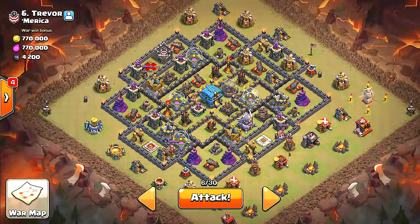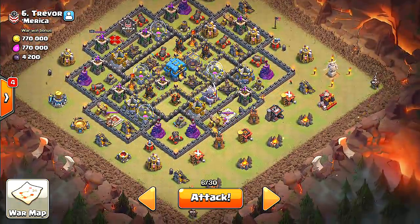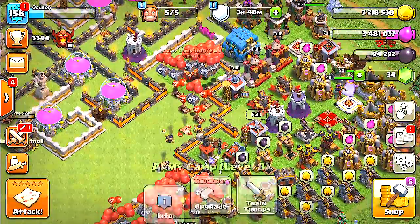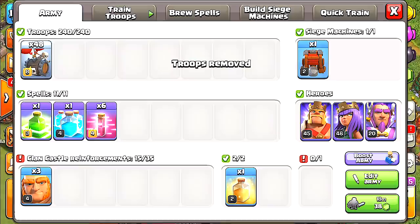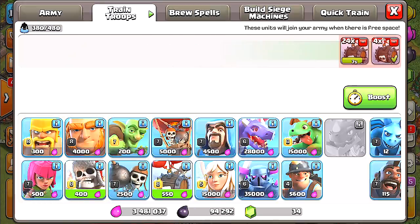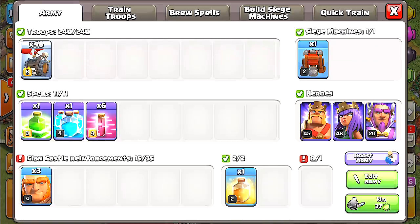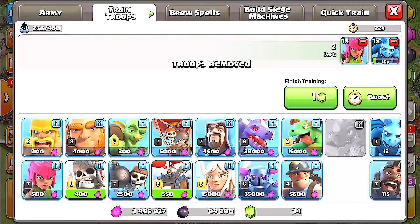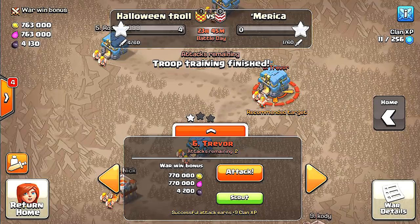We'll go for the left side. I need to get rid of one of these troops so I can do a minion or two and get a two-star. We'll get rid of one and add a minion and an archer. Okay, that should be good. Let's do our attack — Trevor is looking to get hit. Let's try out the new giant skeletons.